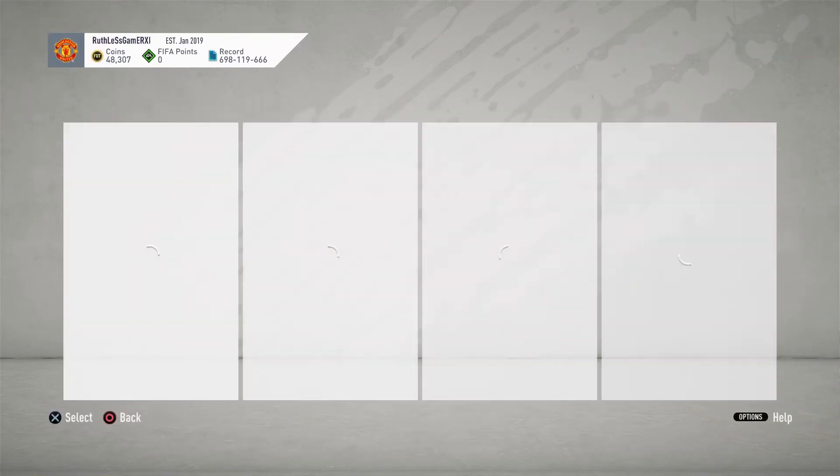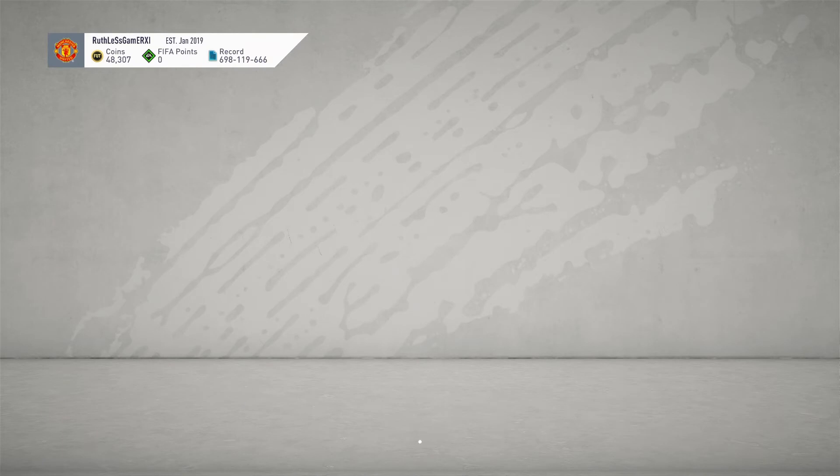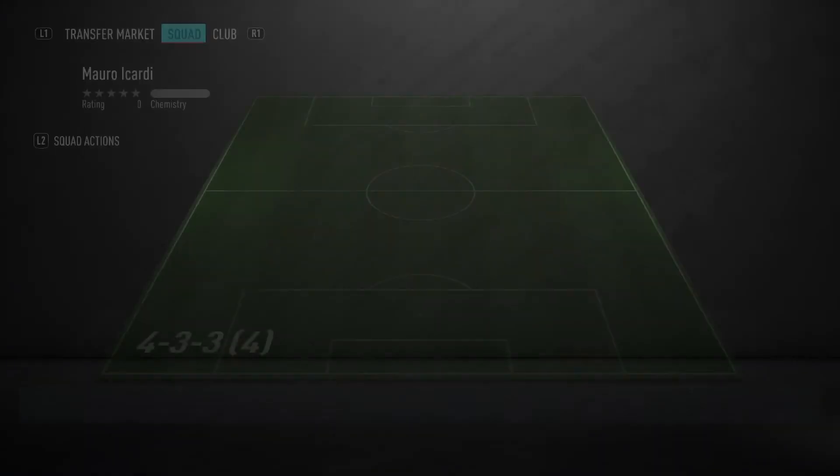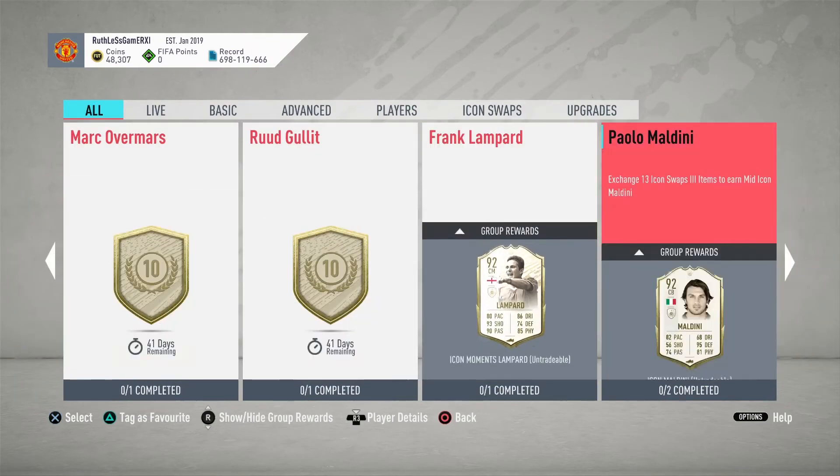In Squad Builder Challenges we have a Mario Icardi Team of the Season. 80 stamina isn't great but people would do this for their La Liga team. I think if you had Mbappé you wouldn't need to do this — Icardi plays striker. The requirements are only one squad submission needed with an 86-rated squad, which seems fair. There's no other player available so far.